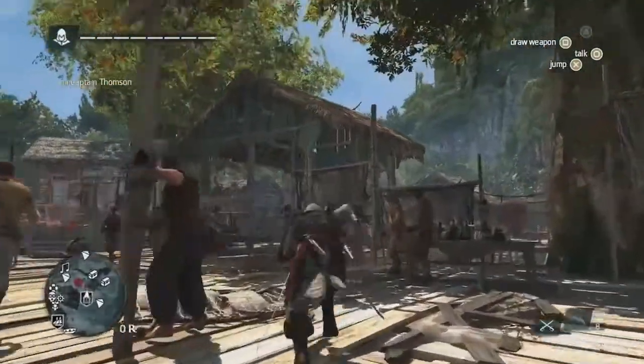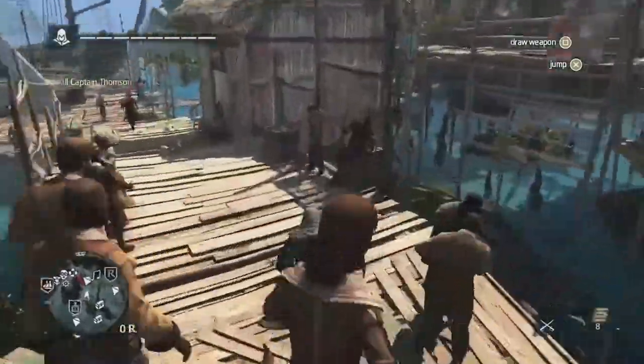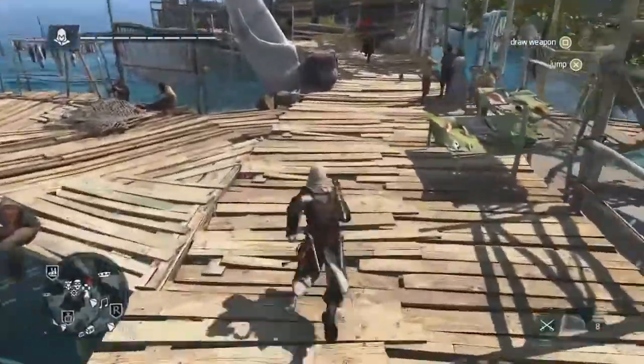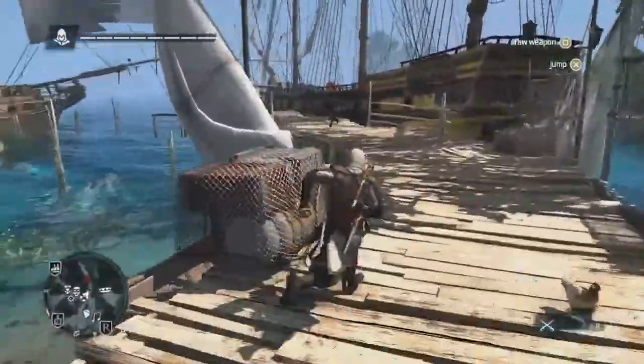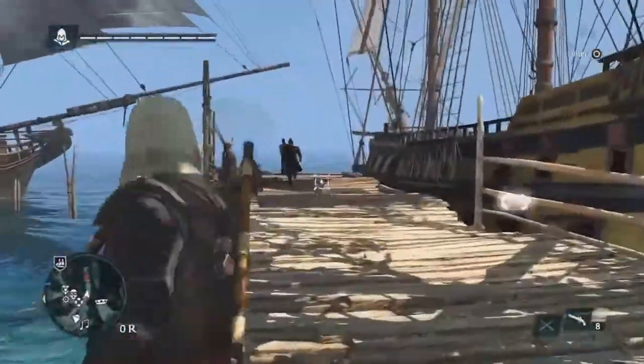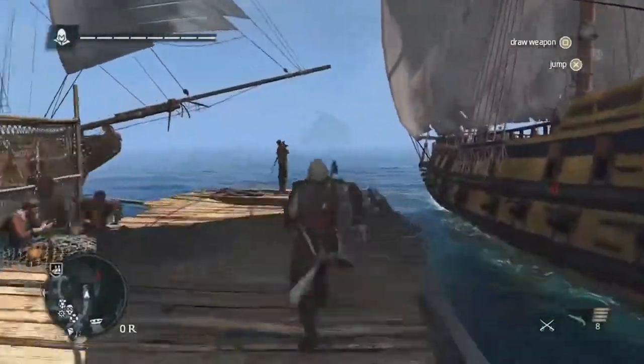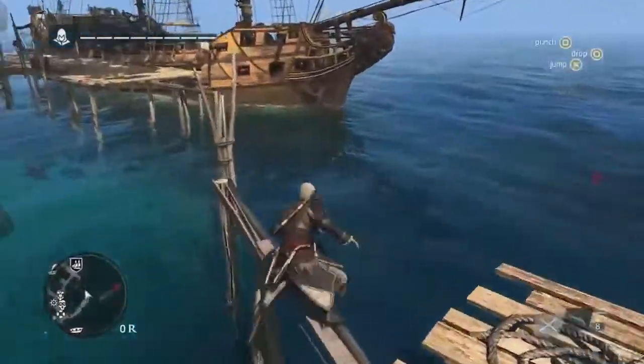Now that we've taken out one brother, the other one's going to bolt. Just like classic ACs, we can chase him down and take him out that way. But there are many ways to complete this contract — we can use the new free-aim system to shoot him, eliminate him that way, or jump onto the ship and take him out with his crew. Instead, we're going to let him escape into the sea and follow him with the Jackdaw.